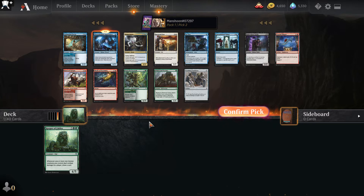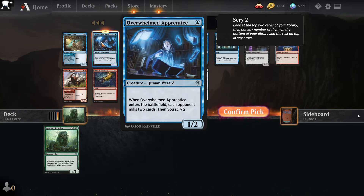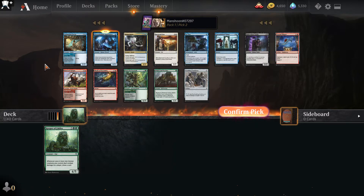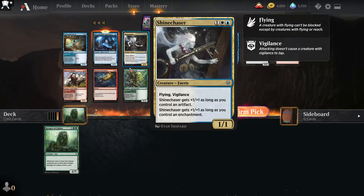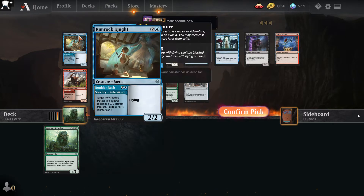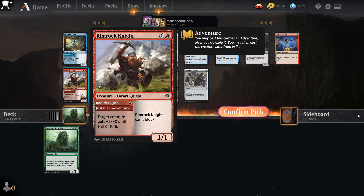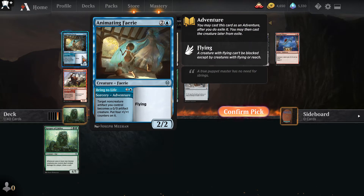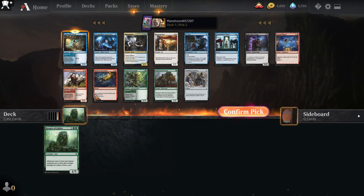These cards don't synergize — that's really what's staying my hand right now. It's a bit of a control deck. There's a good amount of artifacts in here. It's not as restrictive as taking this, but I really feel like I kind of just want this Rimrock Knight to go with a green-red aggro deck or just green-red big creature tribal. I'm going to take the Apprentice and see what happens.